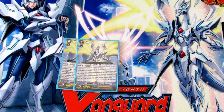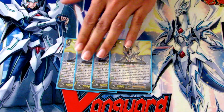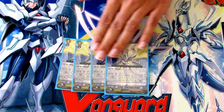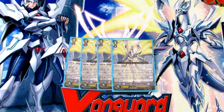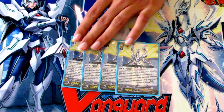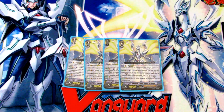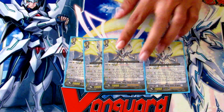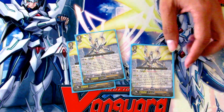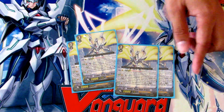Starting off we're gonna run four Thing Saver Dragon. The legion skill is when it attacks a Vanguard it gets plus 2,000, which means unboosted you're attacking for 22,000 instead of 20,000 — a little bit of extra shield from your opponent. The legion skill is after it attacks you can counterblast 2, soulblast 3, discard two cards from your hand, and then search your deck for another copy of Thing Saver and restand it on your Vanguard, then legion with the Blaster Blade in your soul from your previous one.